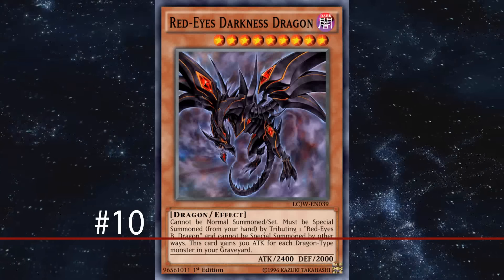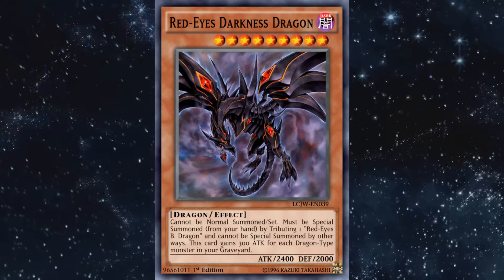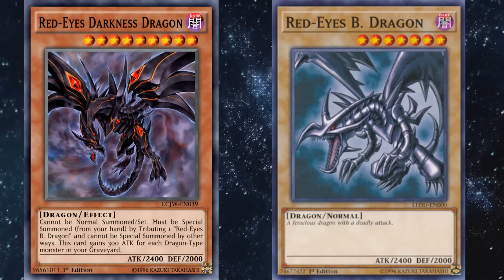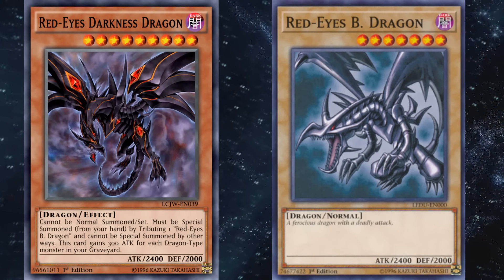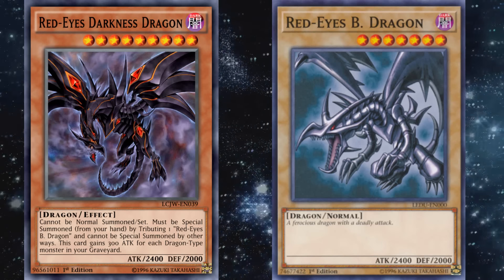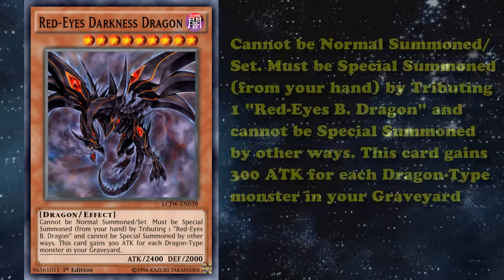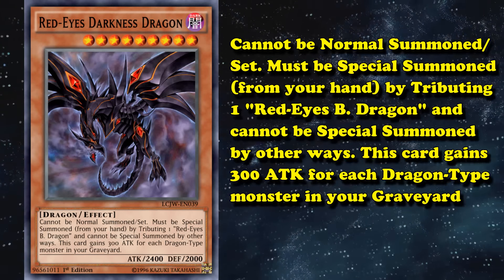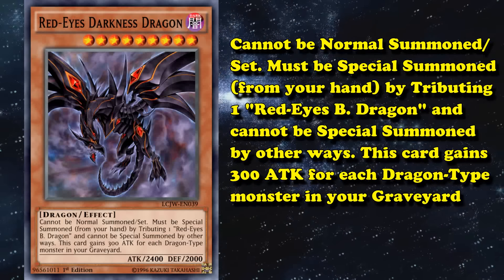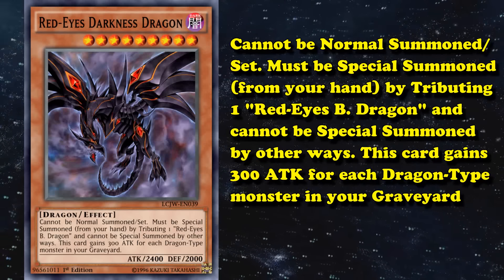At number 10 we've got Red-Eyes Darkness Dragon. This card isn't really all that hard to bring out, as it just requires you to tribute a Red-Eyes Black Dragon on the field to special summon this card from your hand. Red-Eyes Decks can get a Red-Eyes Black Dragon on the field no problem. It's just that this card is just a beat stick — all it does is gain 300 attack for each dragon type monster in your graveyard, which in a Red-Eyes Deck you'll probably have a few dragons there for it to become an over 3k beat stick.